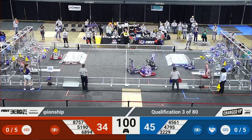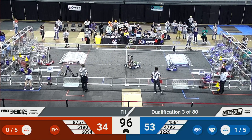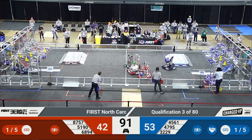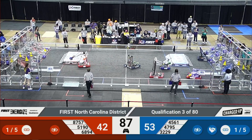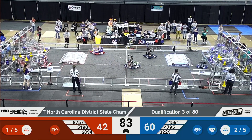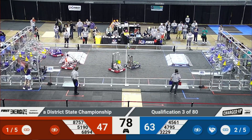E-Spots pick up a cone and line it up on the mid row to score a link for the blue alliance. The blue alliance jumps forward to a strong lead, but we'll see if they can keep it. Octopus Prime is having a little bit of trouble in the midfield — hopefully they can get back to help their blue alliance before this match comes to a close. E-Spots score another cone in the mid row as 6894 scores a cube up in the top row.